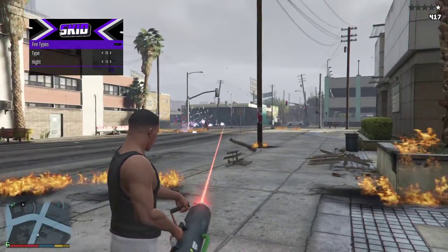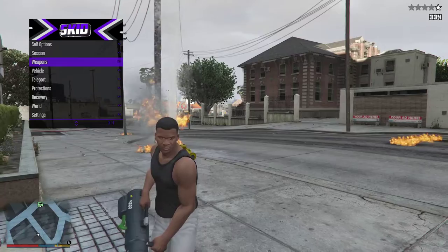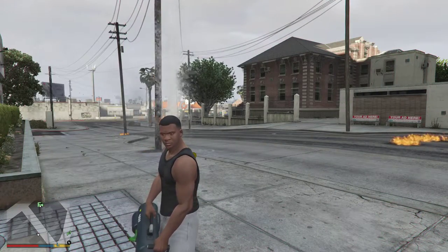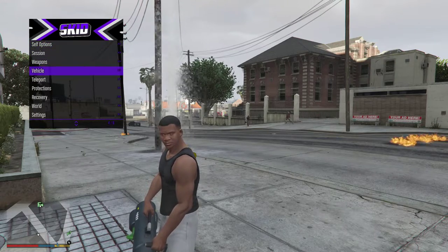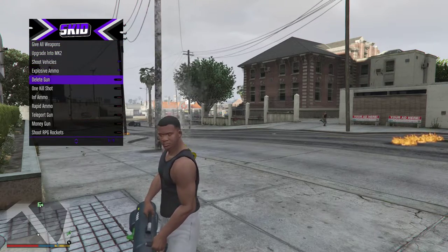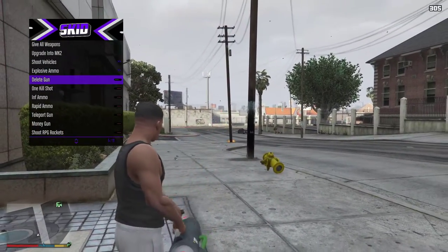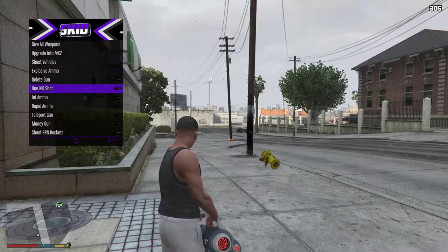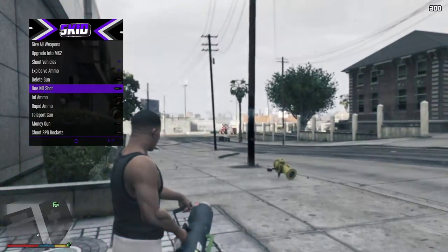As you can see I have cops on me — I can just go to lawless and I'm not being caught anymore. There's also a delete gun, you can just delete stuff. I should turn off explosive ammo. One-kill shot is in there too.